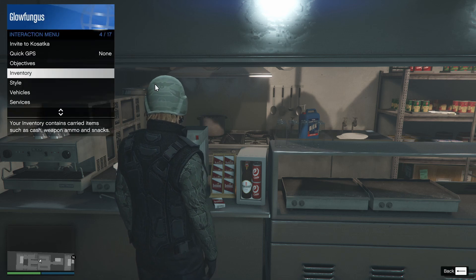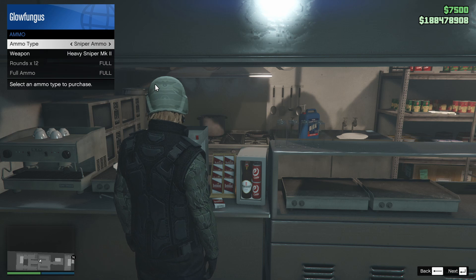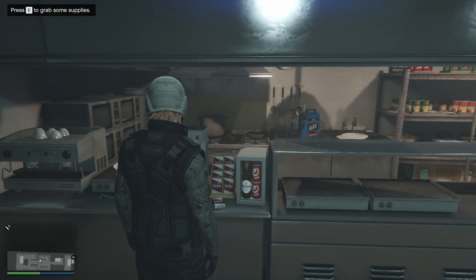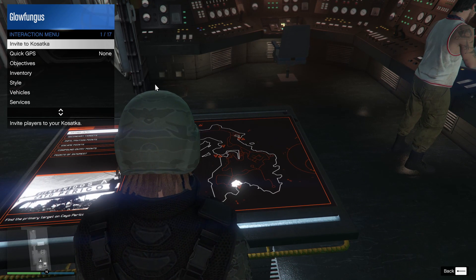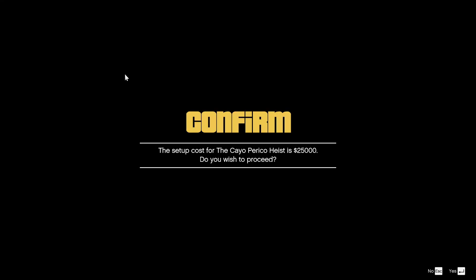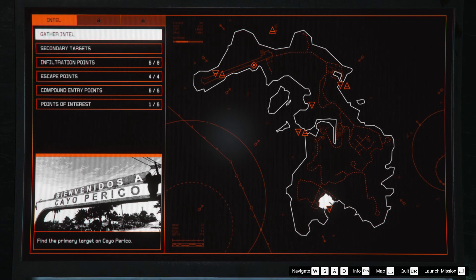You can also go to your inventory, go to your ammo, and rifle through to see if all your ammo is full. Once you have all that checked, you're ready to go. The next thing we need to do is register — I like to register as a CEO. Start the mission, pay for the mission, and then gather intel.